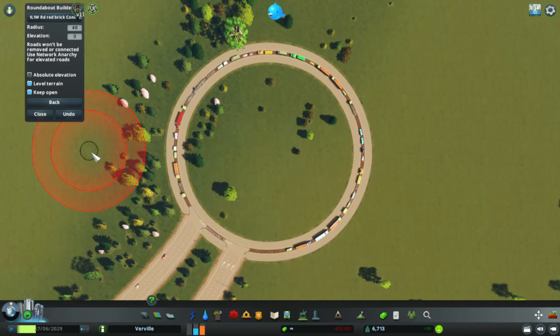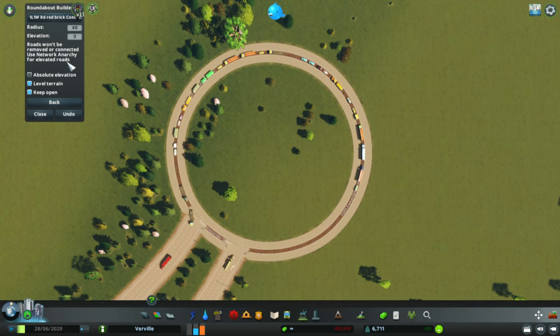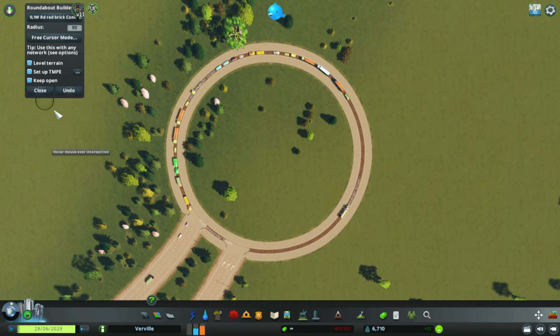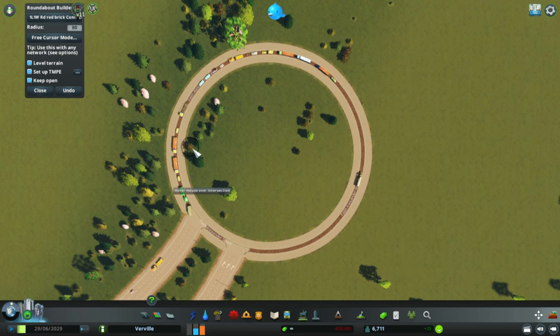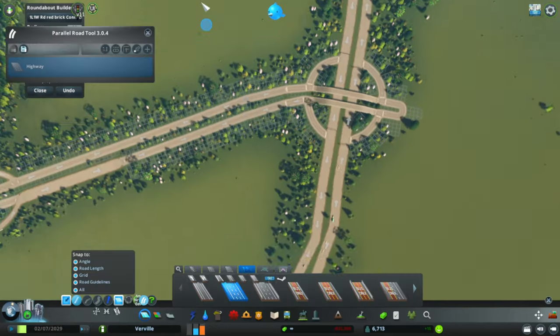You can use different roads for these roundabouts. You can also build them on elevation — roads won't be removed or connected. Use 'Road Network Energy' for elevated roads, set the absolute elevation, level the terrain, and keep the window open. Going back, you return to the normal roundabout view.